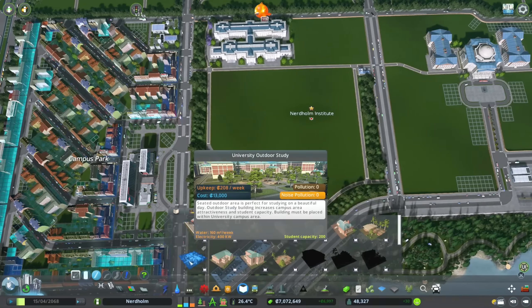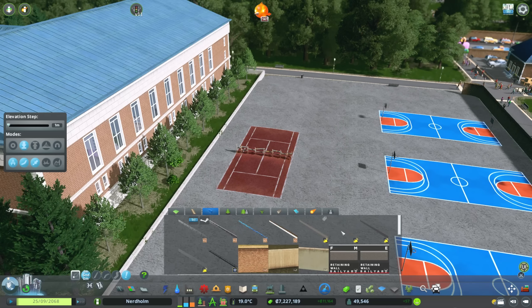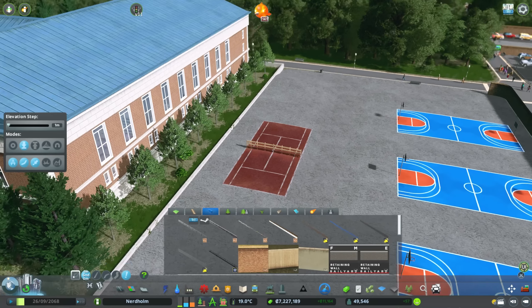Let's space these tennis courts out a bit more and move them to a slightly more central spot. For the net though, I'm not sure I can actually get one. If I type in 'net' I mostly get network stuff. What if I use a fence down the middle — the farm fence? That might look really silly actually.